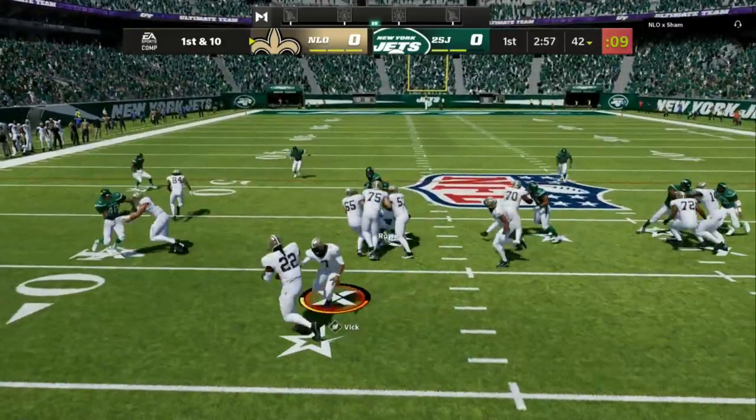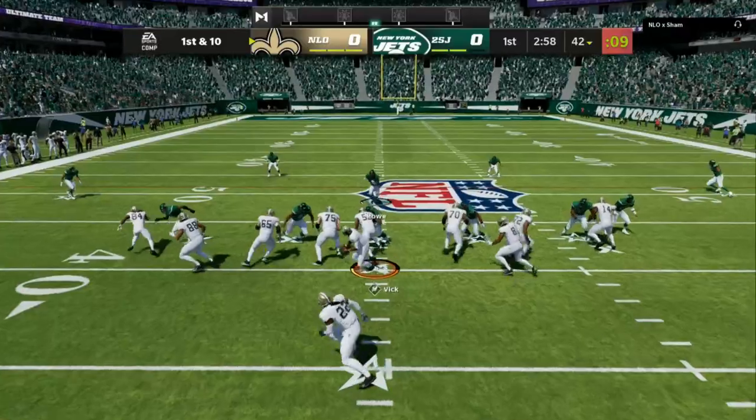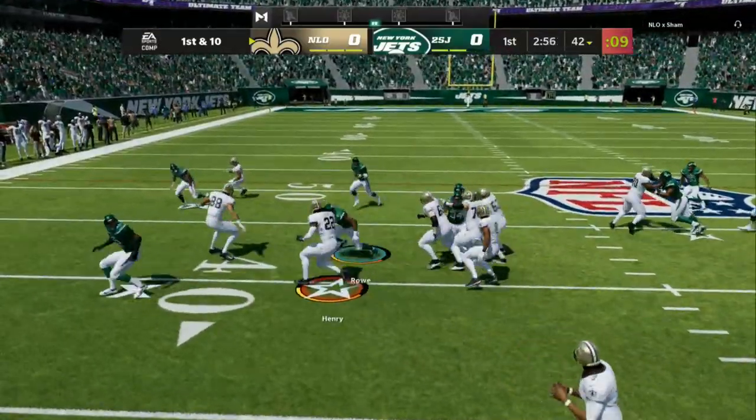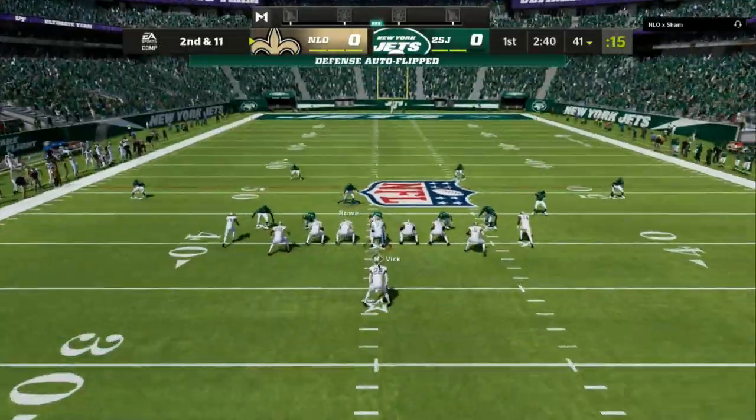Nickel 335 Wide — it's in a lot of different playbooks. Make sure you don't put your user on a blitz angle. You want to keep yourself on the zone so the offensive line doesn't key in on you.